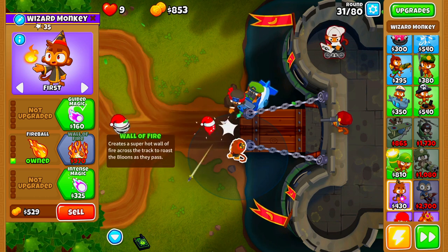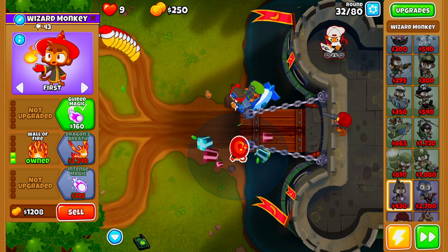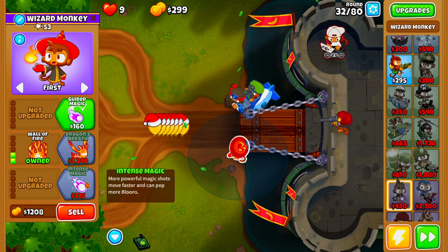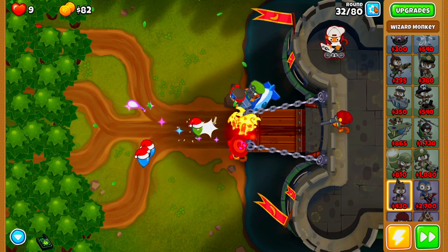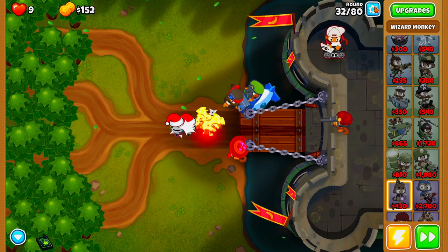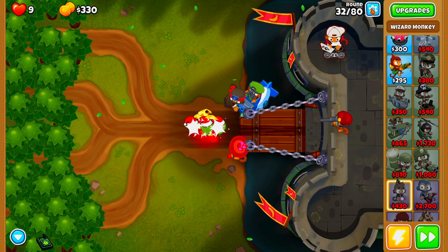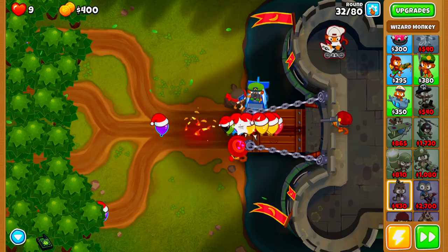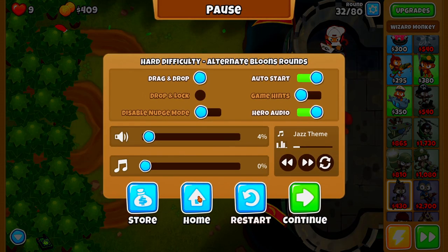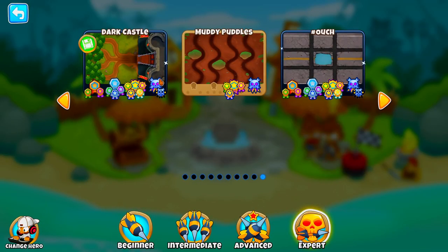As soon as we can afford to buy our Wall of Fire, we're going to go ahead and buy it. The next thing we're going to be doing is buying our Intense Magic. I'm going to be hovering my mouse over the settings button just in case a Bloon makes it a little bit too far. If the Bloons make it too far, we're going to do the home reset option. This is the Ceramic Bloon we're worried about — unfortunately we had bad RNG with the Wizard Monkey, so we're going to do the home reset to make sure we get good RNG.